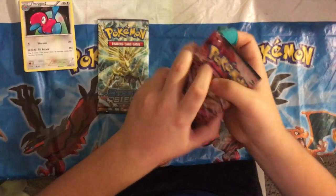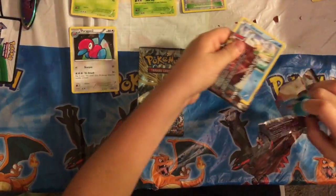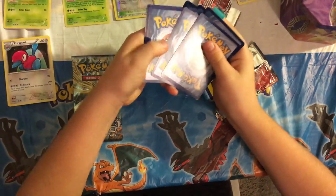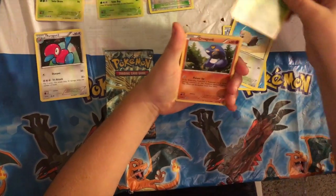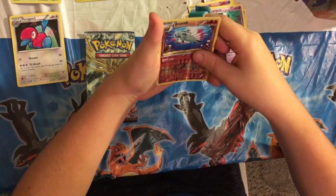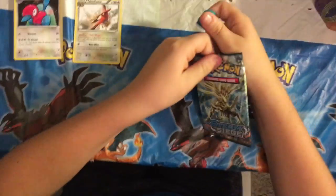Now the first Steam Siege pack. I'm going to give you guys this code — there's a Steam Siege code. It starts with an Oshawott, a Rufflet, Tangela, a Croagunk, a Mareep, Special Charge, an Amoonguss, a Lampent Reverse Holo, Amoonguss, and the rare is a Talonflame. Yes, I love Talonflame — it's basically my name, Talon, just spelled differently.